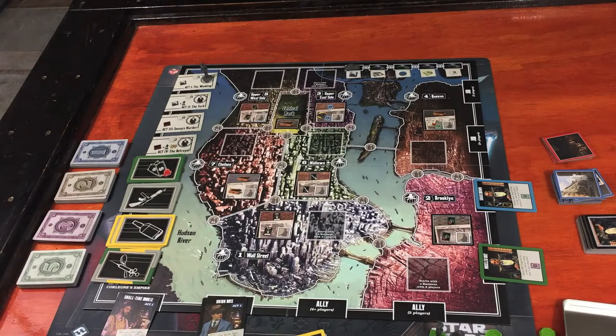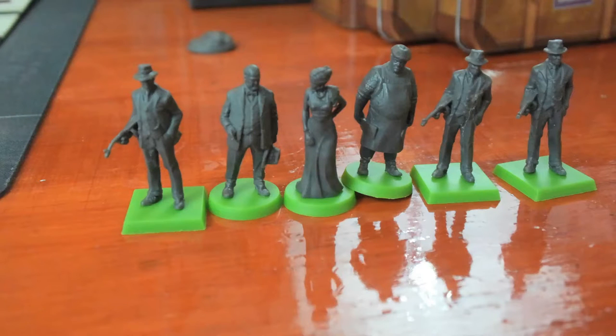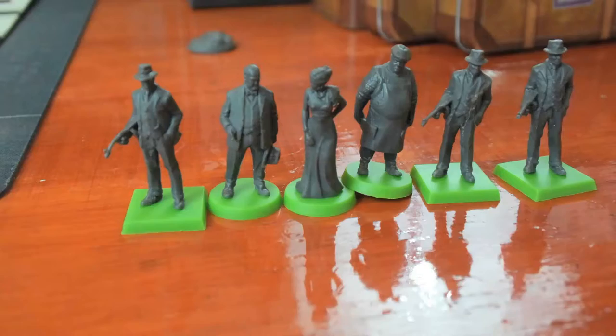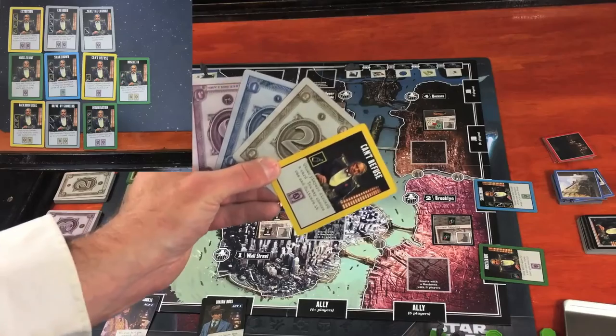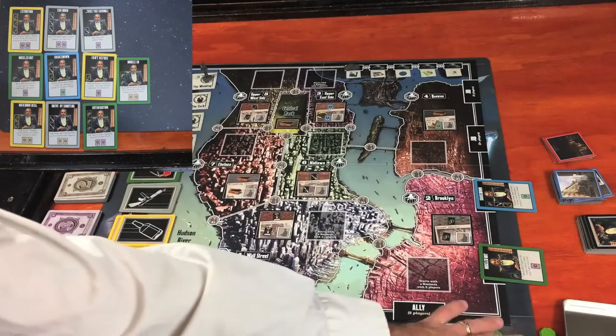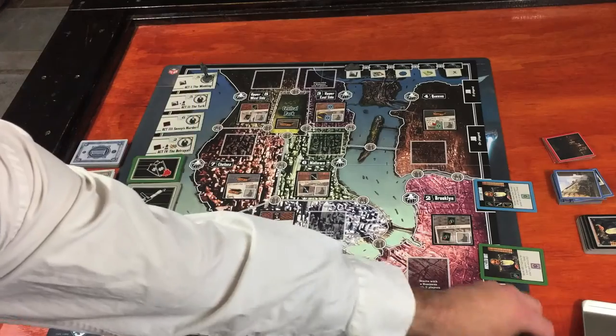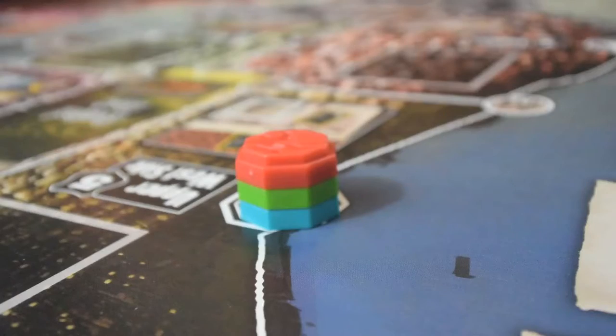I'm all set up for a two player game. A two player game is the only time you start with three thugs — the square bases — instead of two. Each player gets a one dollar bill, a two dollar bill, a three dollar bill, and a random job card dealt at the start of the game. Each player also has their control markers, which you place down at the end of the round if you have more dominance in a certain territory.